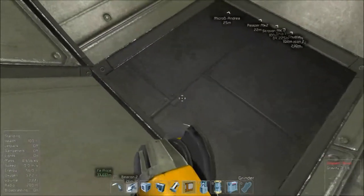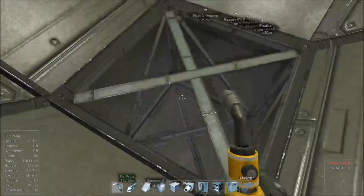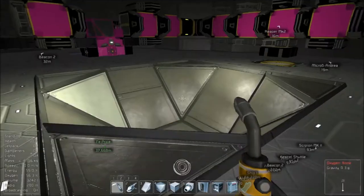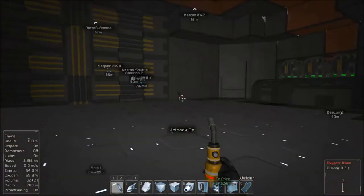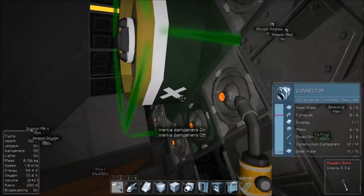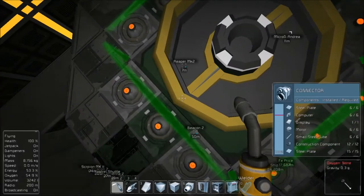Next up is going to be probably buttoning up the Susie and getting her complete. Got to do some resource management as well. Before I left that ice rock I harvested quite a bit — the dampeners were off. I got 24,000 ice waiting to be refined.